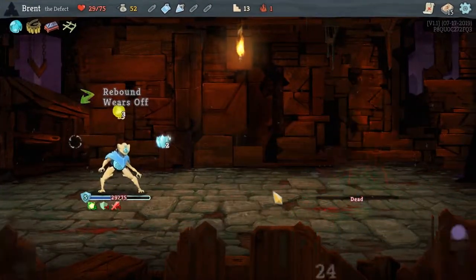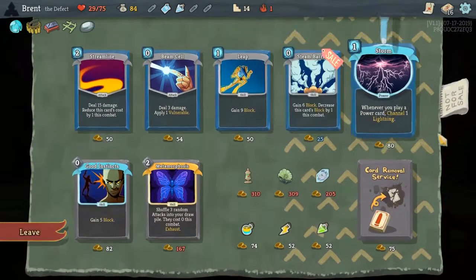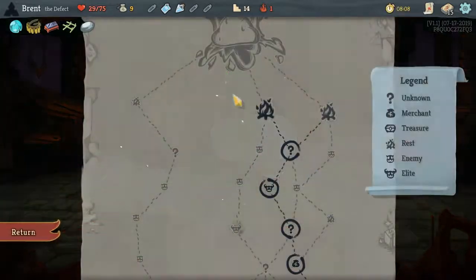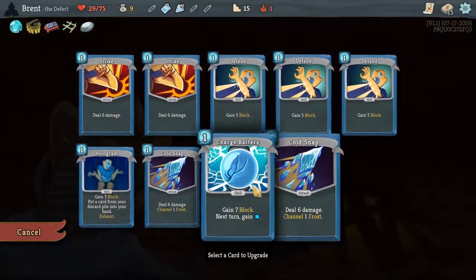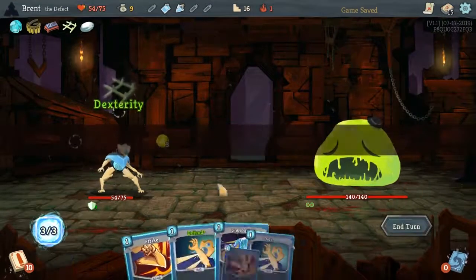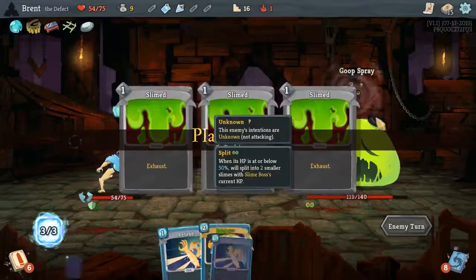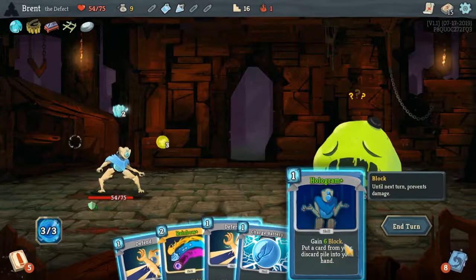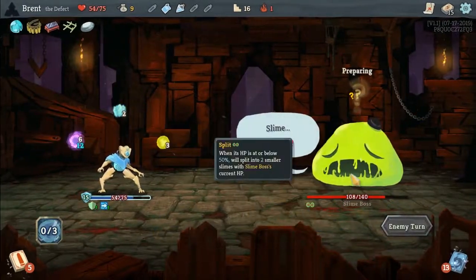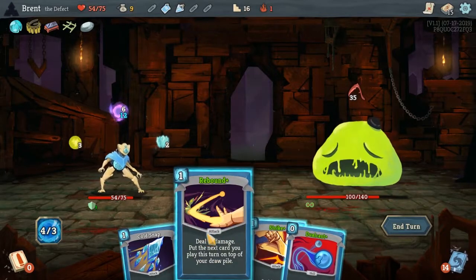One more turn if we can Zap dual cast. Rebound. Zap. Bam — nice. Slime Stained: start of combat with one dex. And another Cold Snap — we'll take that. Another shop. A Storm — interesting but not useful. Remove a strike — trying to figure out what this deck really is. It doesn't have a real identity yet, it's kind of an amalgamation. I like the idea of Hologram to keep pulling back and cycling some of this stuff, just to give us a little bit more defense. Not really the kind of opening hand you want though.